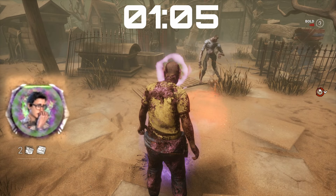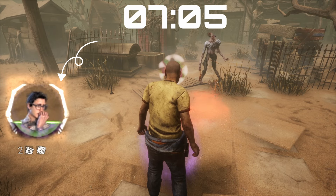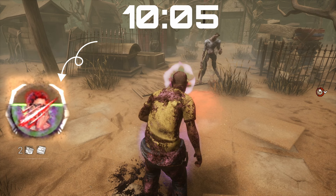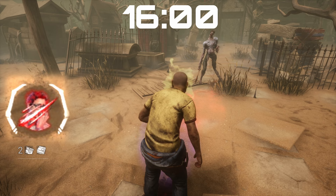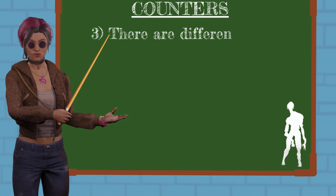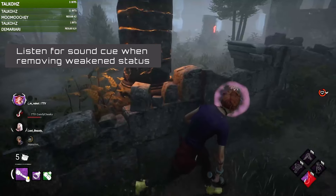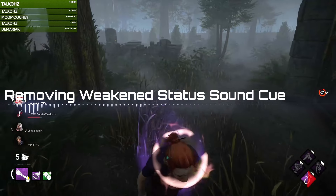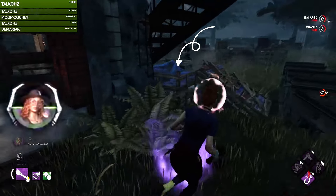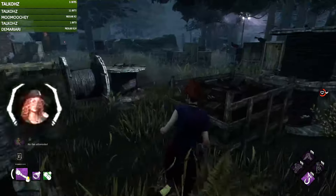If survivors become injured by UVX, they will need to stare at the Unknown for an additional 6 seconds to remove their weakened status, bringing the required staring time to a total of 16 seconds. Number three: there are different ways to confirm you're actually removing your weakened status. There is a sound cue you can listen for. You'll also notice your bubble starts to disappear, and your character's portrait in the HUD will also show the bubble disappearing. If you're staring at the Unknown but you don't see the bubble disappearing, that means you're too far.